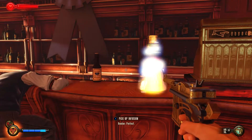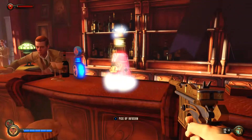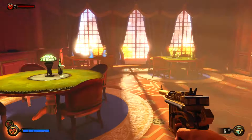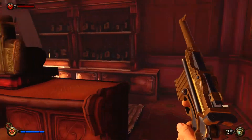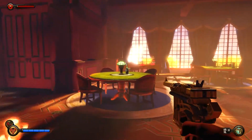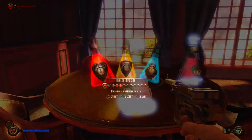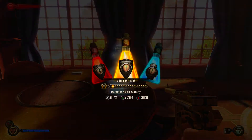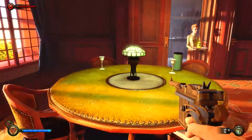Shields can recharge but health cannot. Salts give us more powers. They've got ten nodes along the bottom. I'm going to go for mostly salts and health, I think. I've already got devil's kiss and possession — that's very good. Let me put one into salt.